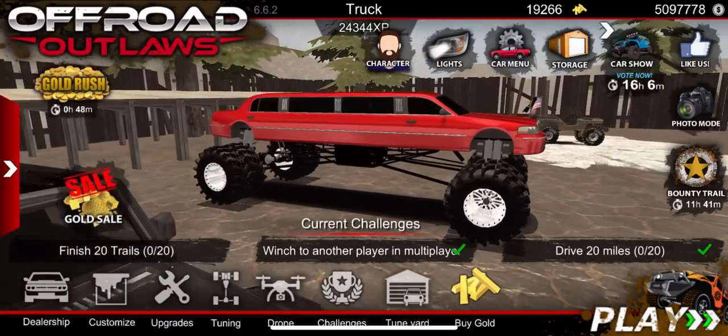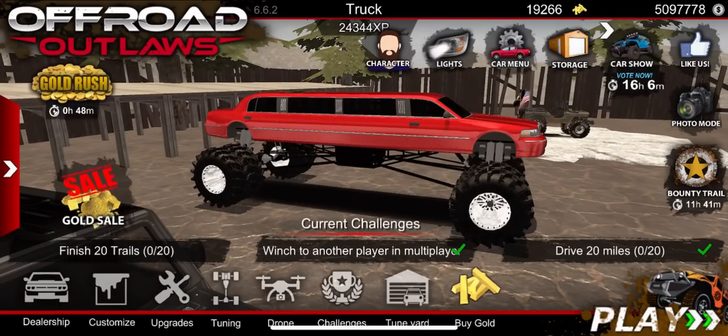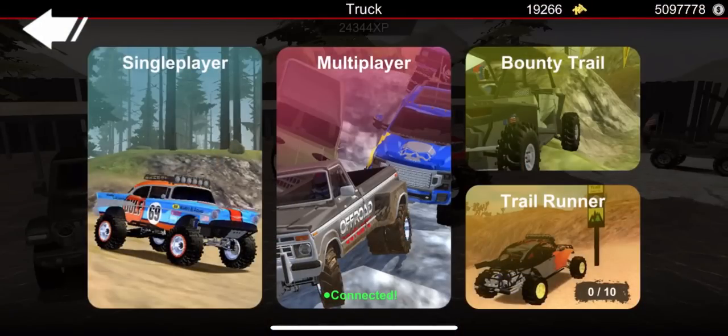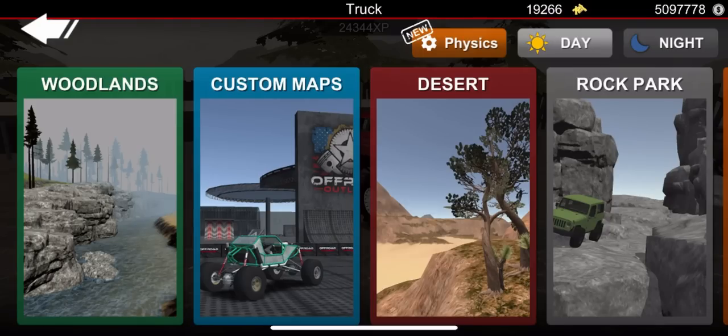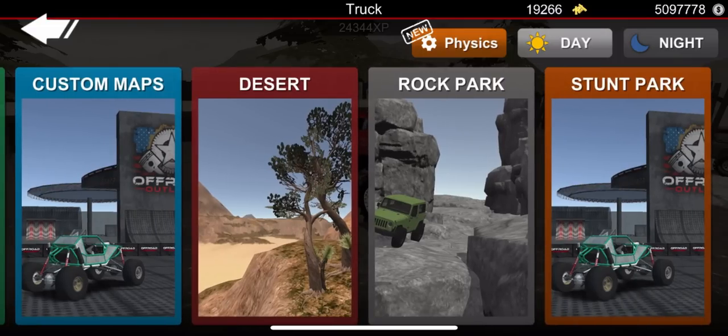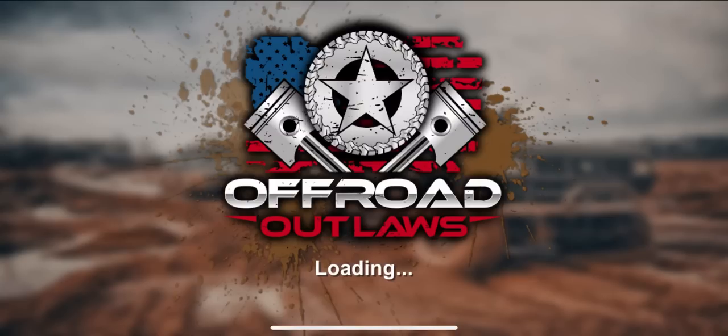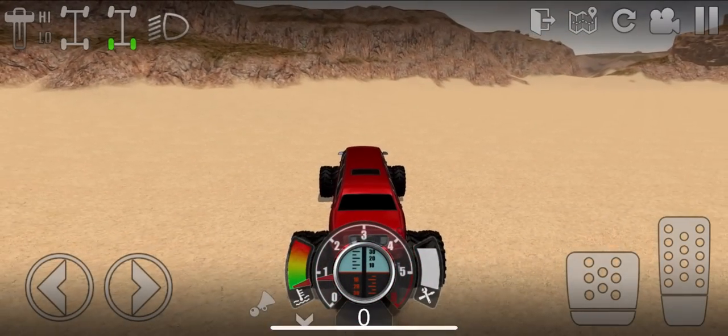Alright, we got this all done up and we are ready. In order to find the barn find, we need to go to desert. Let's go to play, single player. All your barn finds are going to be in the maps that come with the game. It would be cool if they could add barn finds into custom maps later. So once you're in here you have woodlands, desert, rock map, stunt park, and custom map. We're going to click on desert — this is where the information is leading me that the new barn find is.